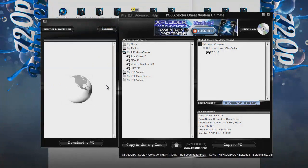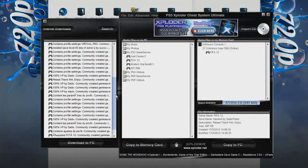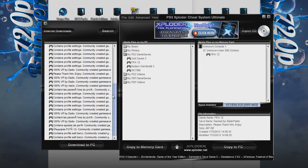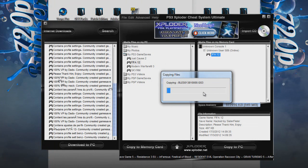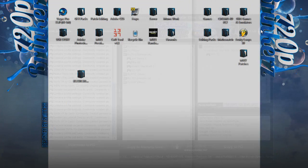You want to search FIFA 12 — or whatever game save you put on your USB stick — and search for the game you want to find. All of these results are most probably 100% Virtual Pro saves. When you find one that you like, just get it and drag it into My PS3 Saves. Then drag it from there over to the USB stick and it'll start copying. It'll ask you to overwrite — click Yes. And then it's done — that's all you have to do.